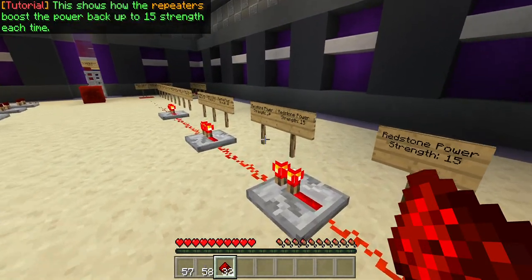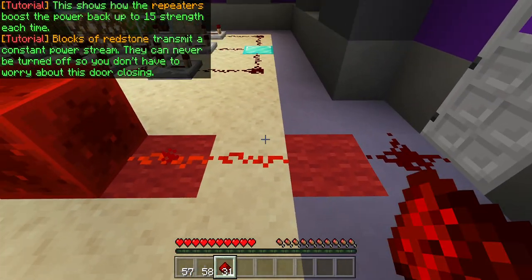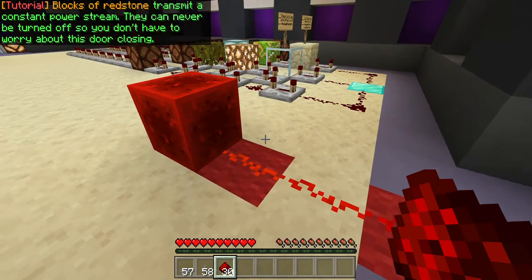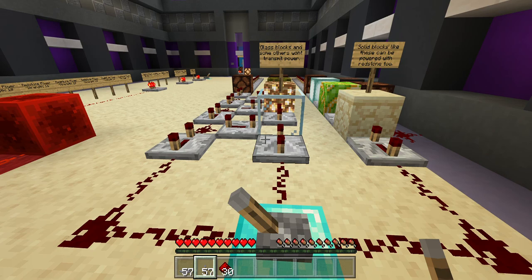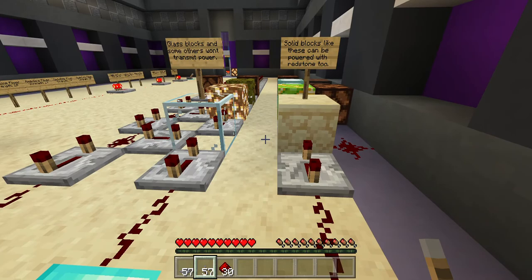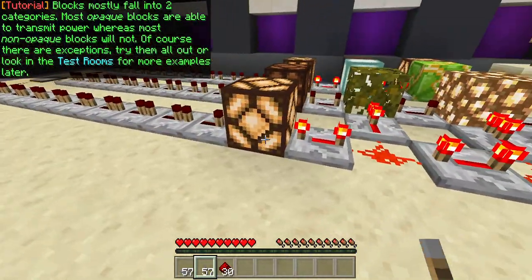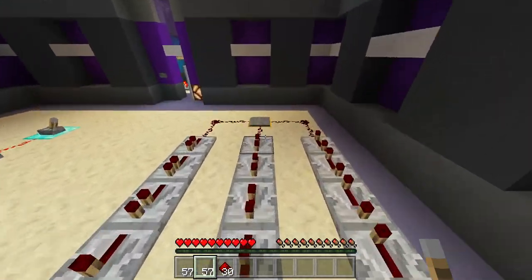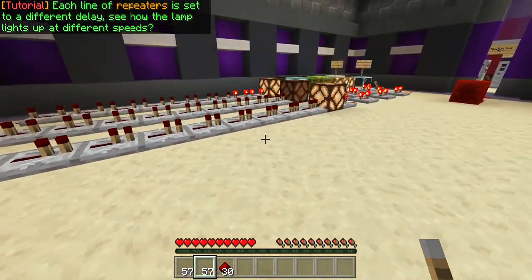This shows how the repeaters boost the power back up to 15 strength each time. Blocks of Redstone transmit a constant power stream. They can never be turned off, so you don't have to worry about this door closing — unless you destroy the Redstone, which you can't due to special permissions for this world. Glass blocks and some others won't transmit power. Solid blocks like these can be powered with Redstone too. Blocks mostly fall into two categories — most opaque blocks are able to transmit power, whereas non-opaque blocks will not. Of course, there are exceptions. Each line of repeaters is set to a different delay — see how the lamp lights up at different speeds?